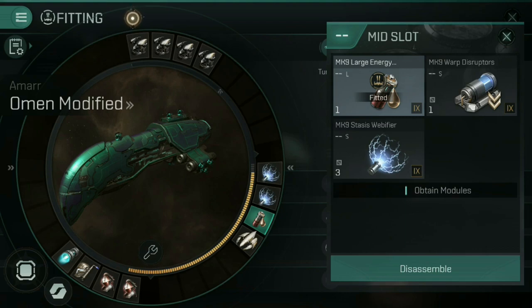If you're a solo player, odds are you're going to be equipping a combination of stasis webifiers, warp disruptors and energy neutralizers depending on which sort of gameplay you're going for. If it's PvE, it'll be energy Nosferatus, but that is a topic for another video.